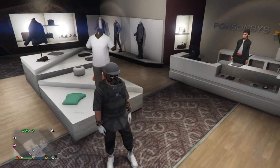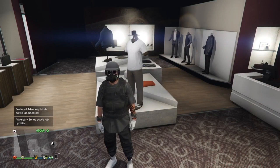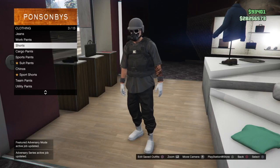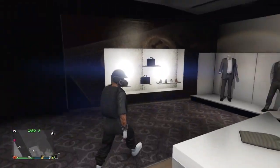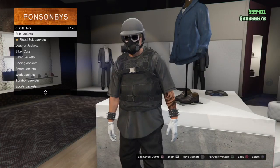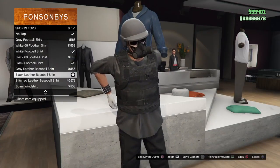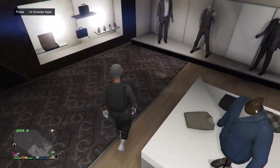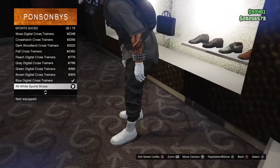To get started, go ahead and make your way to a clothing store. Once you're there, you're going to need the black joggers for this outfit, but you don't have to use them — you can also find other black joggers that the game gives you. Once you have your joggers, go to tops, then down to sports tops, and put on the black leather baseball shirt. From there, make your way to the shoe section and go to sports shoes and put on the all white sports shoes.